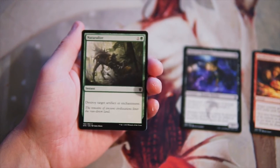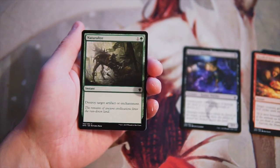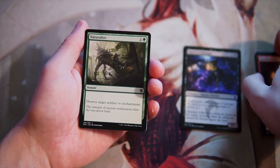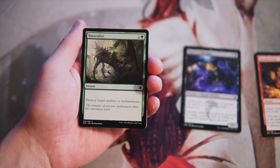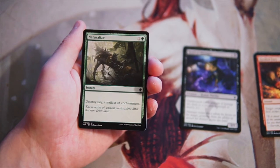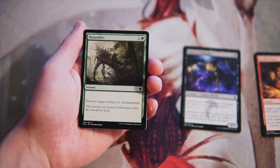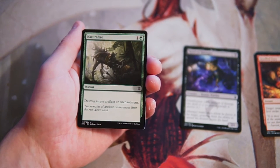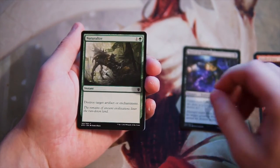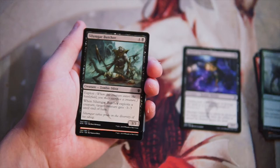Naturalize, a very classic card — instant for one and a green, destroy target artifact or enchantment. A pretty straightforward card, but definitely one that you would want in a green sideboard. Not necessarily something you want to pick up early by any means, but late in a draft, if you pick up one of these, you are not unhappy about it. There are going to be some artifacts that you'll be able to blow up, and to do it at instant speed for only two mana is fantastic. Not a good first pick though.